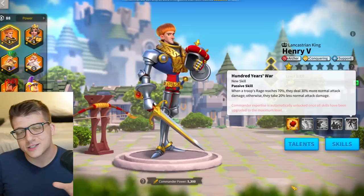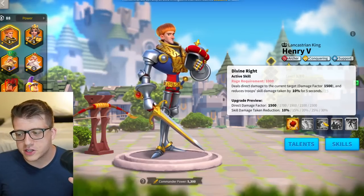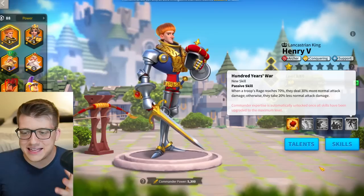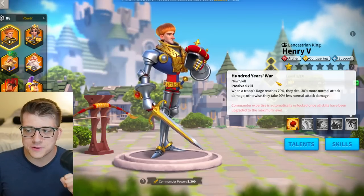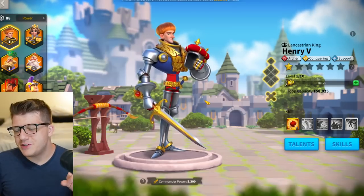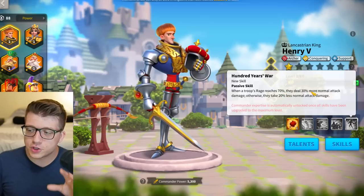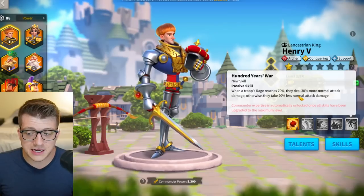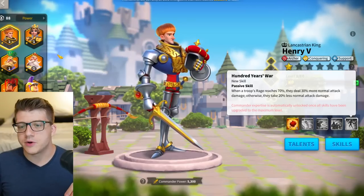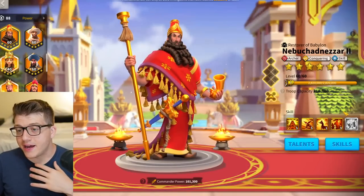The dilemma with Henry is that a lot of his tankiness comes from the support tree and the expertise. I hate telling free-to-play players to expertise a conquering commander like Henry since you'll never rally with him, but if you go with Henry here, you probably do want to expertise him for that tankiness. The extra normal attack damage and 20% less normal attack damage taken for a majority of your rage bar is amazing.